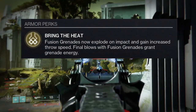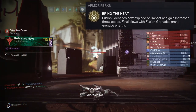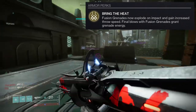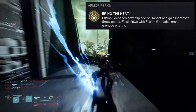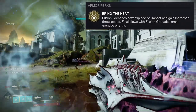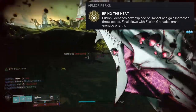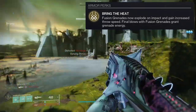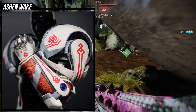Bring the Heat: fusion grenades now explode on impact and gain increased throw speed. Final blows with fusion grenades grant grenade energy. This is one of the best grenade exotics in the game — not only does it change how your grenade functions, you gain more throw speed, and your final blows grant grenade energy. I really wish other classes got this kind of treatment because it's so much fun. It's simplistic: your grenades go boom, they go fast, and occasionally you get energy from it.